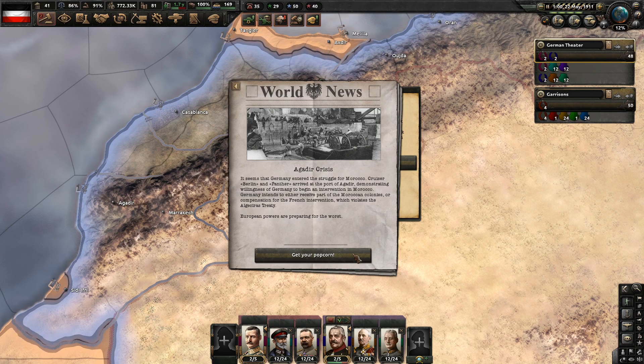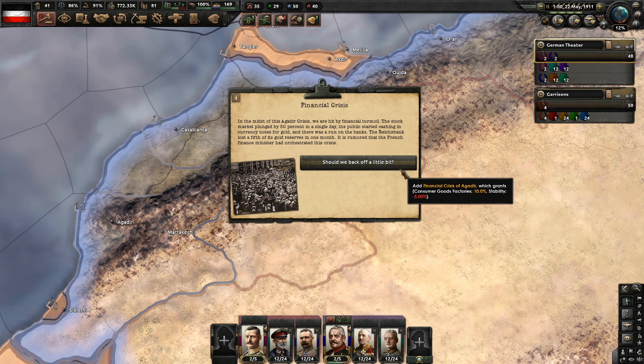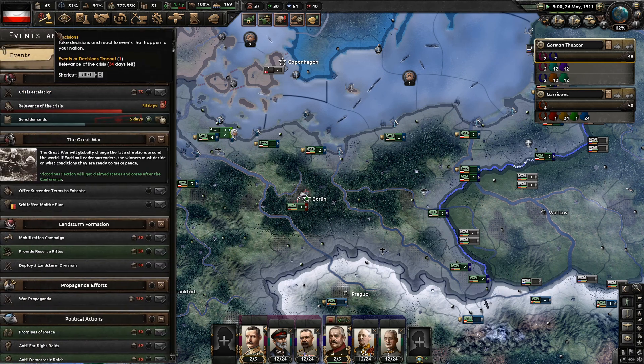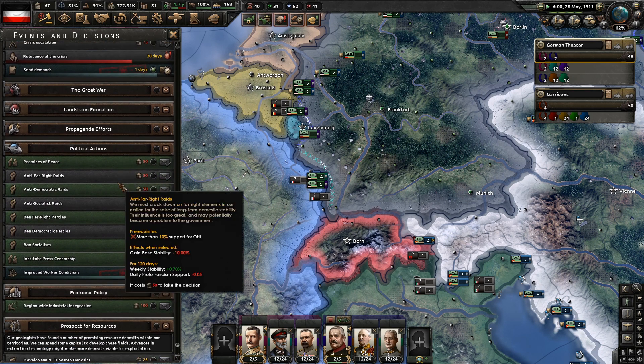We also have the financial crisis kicking off. In the midst of the Agadir crisis we are hit by financial turmoil — the stock market plunged 30% in a single day, the public started cashing in currency notes for gold, there was a run on the banks, and the Reichsbank lost a fifth of its gold reserves in one month. It's rumored the French finance minister orchestrated this. One option reduces our stability by 5% and increases consumer goods factories by 10% — not good when we're trying to build dockyards for dreadnoughts.